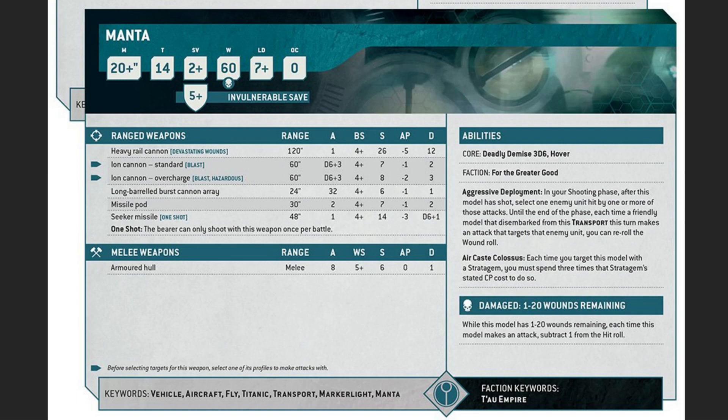Starting on the front of the data card, we see a lot of stuff that makes sense and is mostly what we expected: 20-inch minimum movement, Toughness 14, 2+ save, 5+ invulnerable — that is an improvement over the 3+ save it used to have — 60 wounds, Leadership 7+, and Objective Control of zero. That's an interesting inclusion: it doesn't count for anything for objectives and can't control objectives at all.